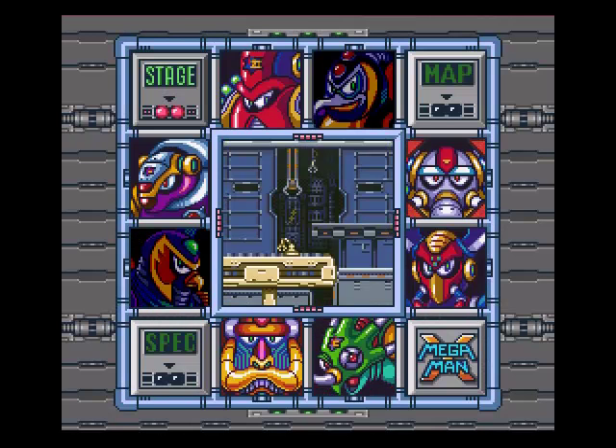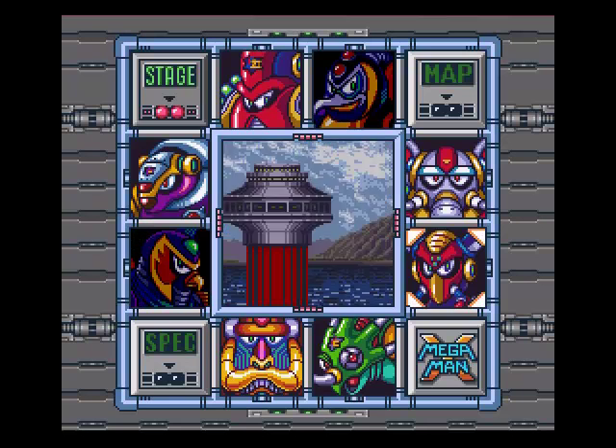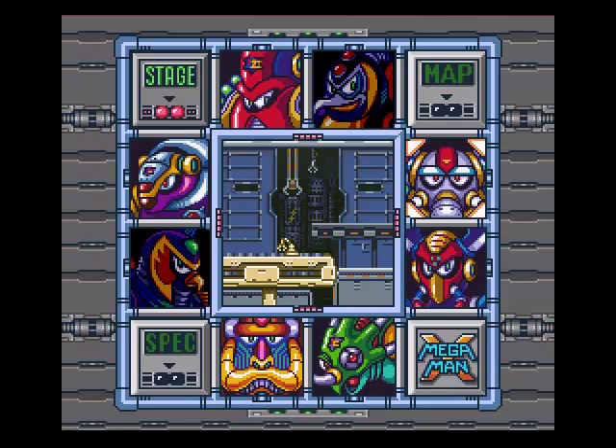Alright, this is Thomas out 25 again with you, and we're doing a let's play Mega Man X. Our last episode we defeated Storm Eagle, got the helmet, got a heart container, and an energy tank. Our next guy will be Flame Mammoth, yet another animal.